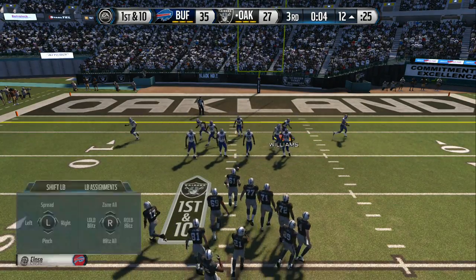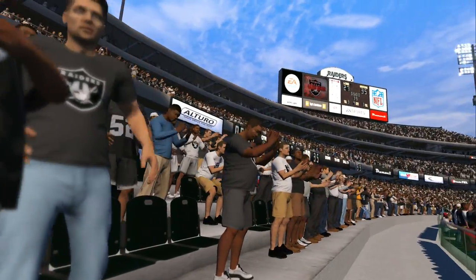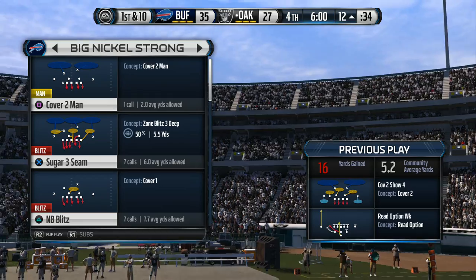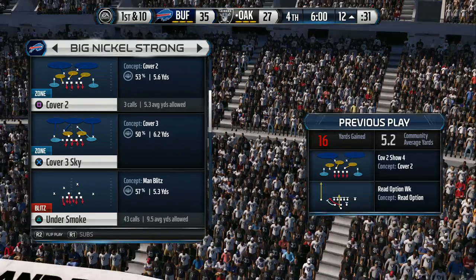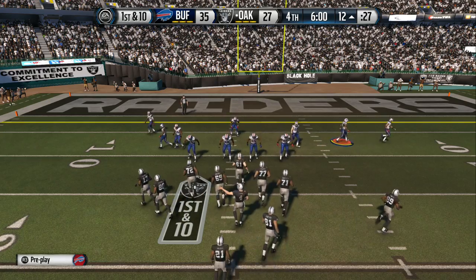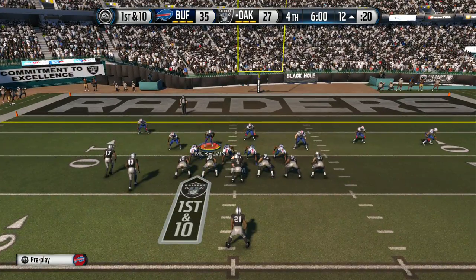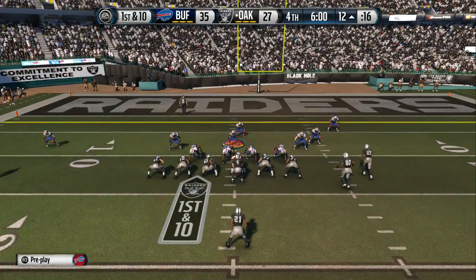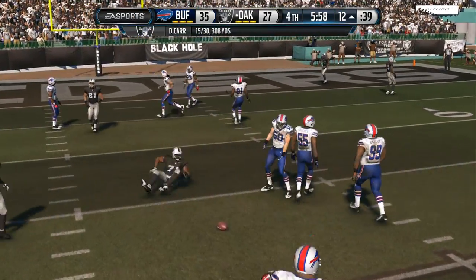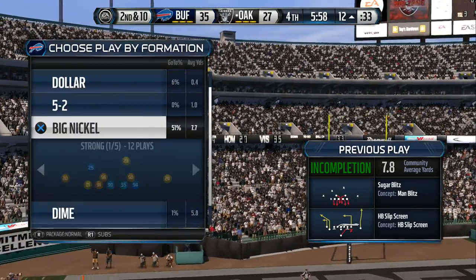First down here after the run. Getting a look at the wildcat. The Raiders have the football as the fourth quarter gets started. They're able to move the chains after that last run. On this passing down the defense comes out in the nickel. He's been sacked four times already — what a beating for the quarterback. The final quarter is underway and off the mark on that short throw. Good job by the offense getting into the red zone — you're down some points, you've got to find a way to score a touchdown.